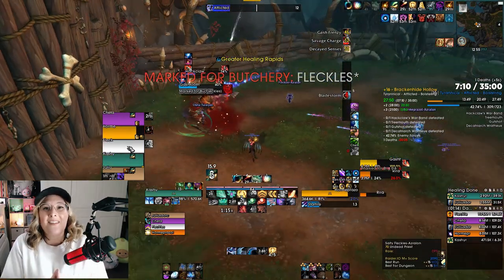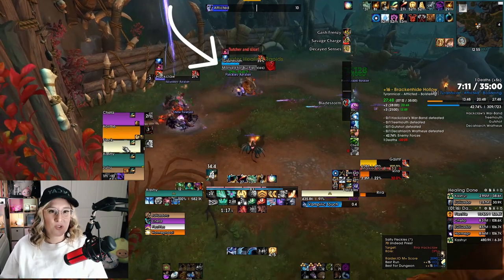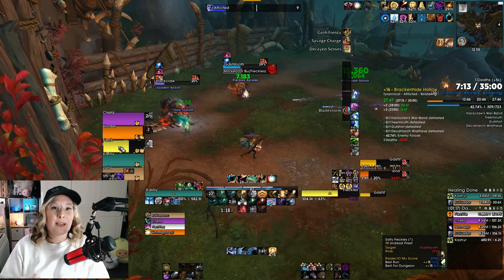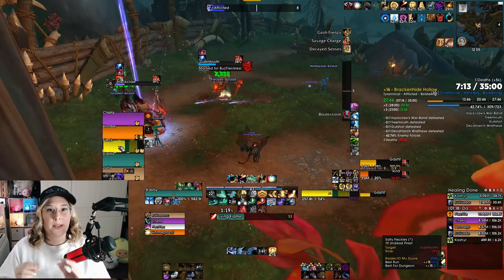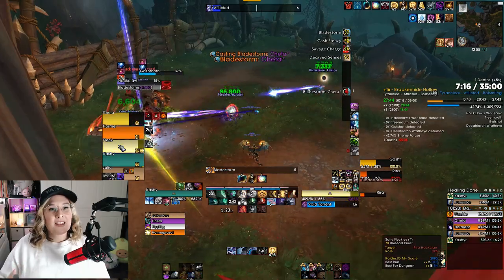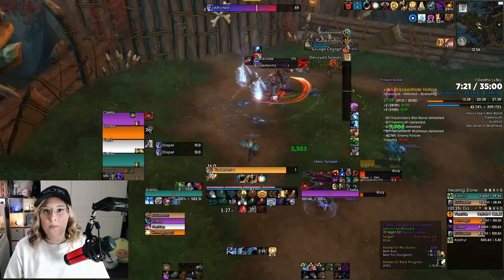There are other abilities to worry about too. Gash Tooth casts Mark for Butchery, dealing huge damage to one person — time dilate them and top them up quickly with Reversion, Verdant Embrace, whatever you've got. Also kite the Bladestorm away from other players, not into them, and interrupt Earth Bolt whenever you can.